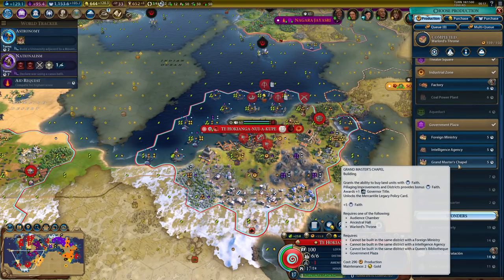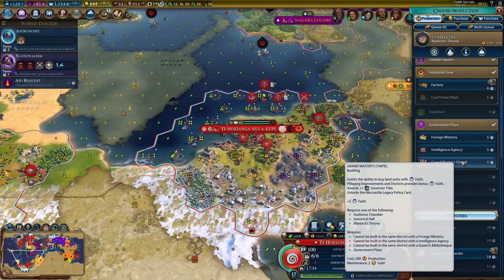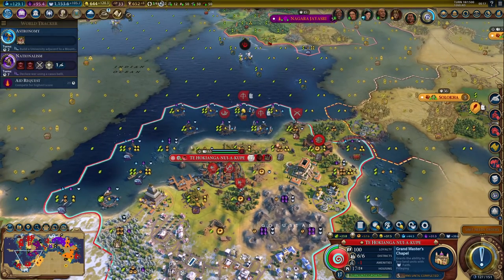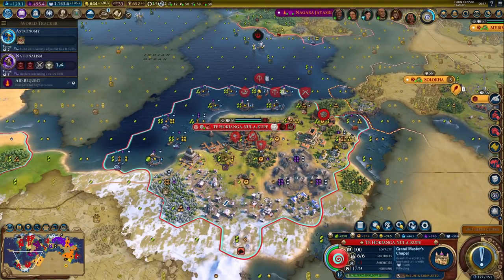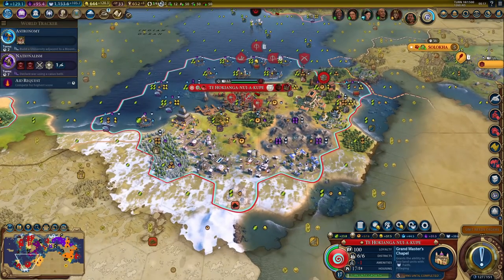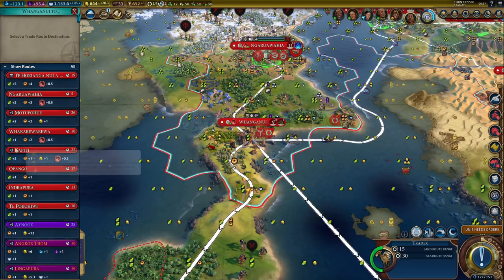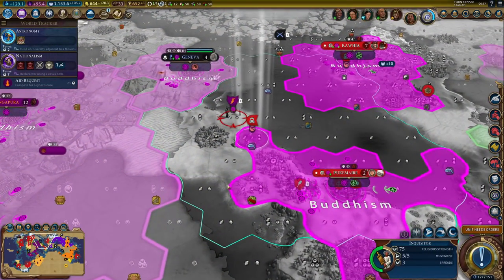There's the Warlord's Throne. Now we can get Grandmaster's Chapel - that way I will be able to use faith to buy units. I still need to build an encampment somewhere. I might just build an encampment in my capital, like over here or whatever. We'll see - I might do that. Wait, no, I can't build it here. But I might build it somewhere - I'm not sure where exactly. It's not really a big problem. Now let's speed up Petra a little bit with a trade route.